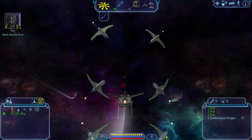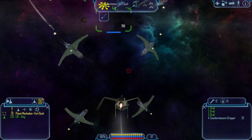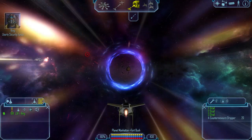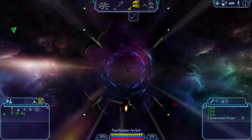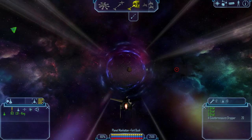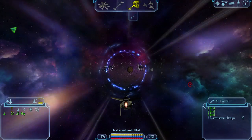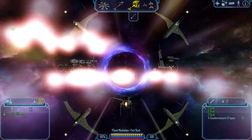Our flight path takes us right past Fort Bush and straight onto the Colorado gate. You first, Trenton. Hold on, we're almost at the trade lane. Activation sequence completed. Lane jump initiated. I can drop countermeasures now — forgot what the key for that is. Probably C. I guess so, cause it just pooped when I pressed it. Or maybe E. I'll try pressing C when I get out of the trade lane.